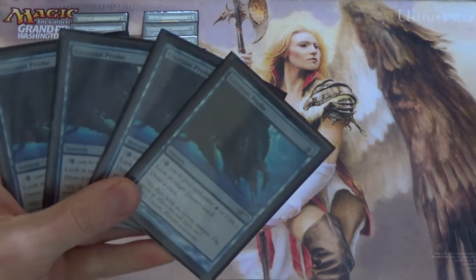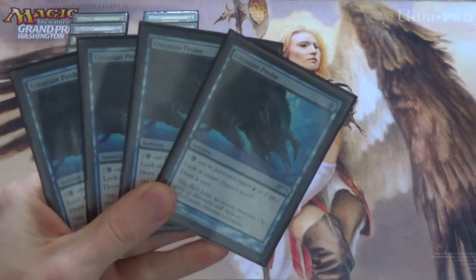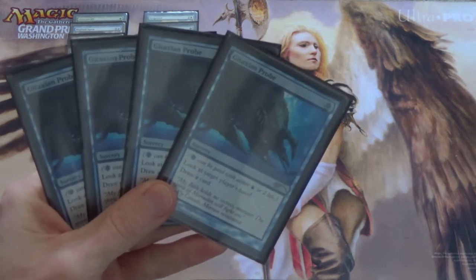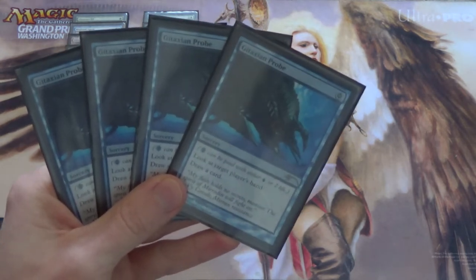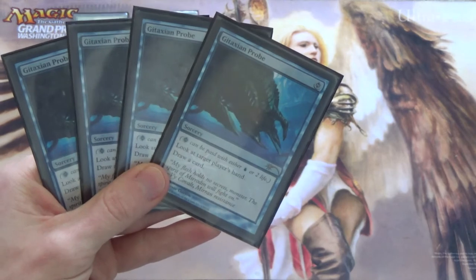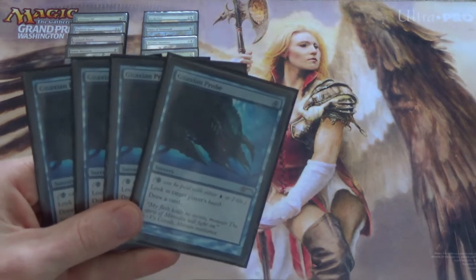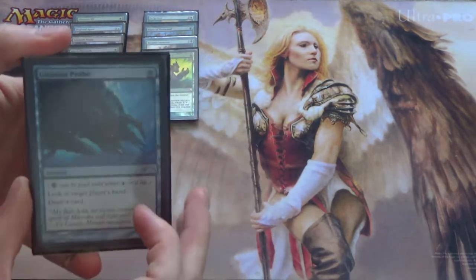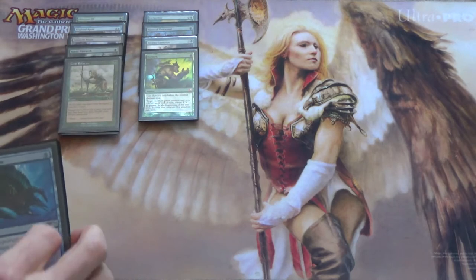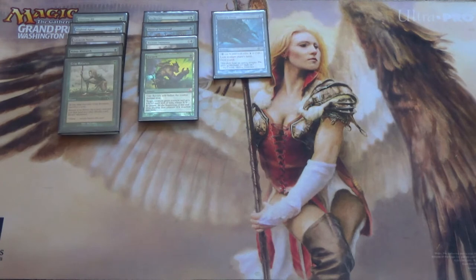Moving into our blue instants and sorceries — Gitaxian Probe. This is why I'm not running three Vines of Vastwood; I'm running four Probes. It's banned in Modern for a reason. Infect is a deck that needs to know when it's safe to go off — if it doesn't know, it often plays too cautiously. You want to keep up your counterspells if at all possible. Gitaxian Probe lets you know the coast is clear, and it also makes you more consistent by drawing the cards you need. It's the kind of card you're more than happy to play in a deck like this.